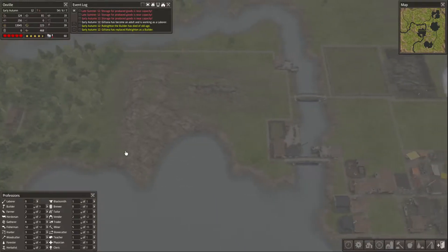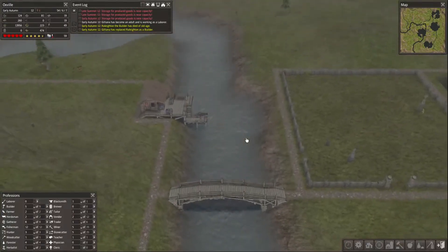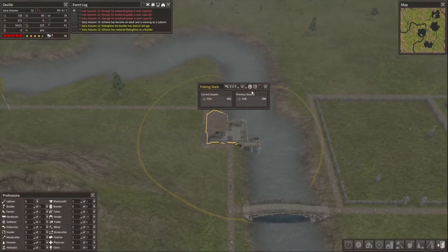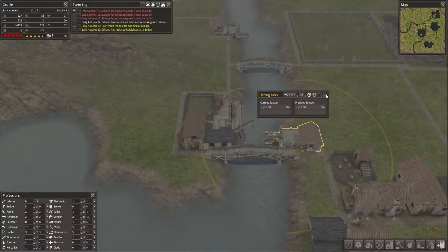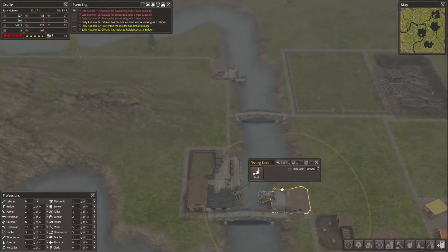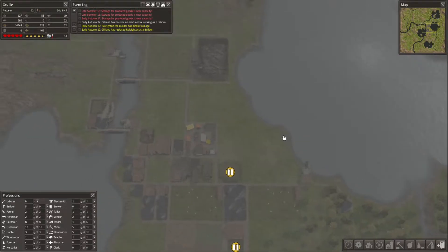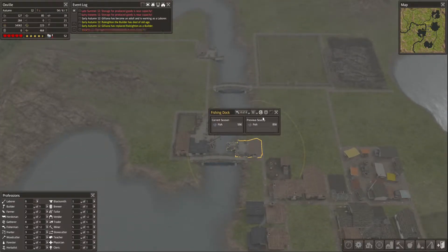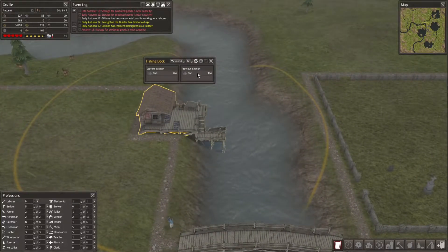We had a laborer for all of a second before one of the builders died of old age — up to three graves filled now. It's raining again. The new fishing dock is seemingly terrible. I understand this one being bad, but the other one has now almost become the best, so this one has really dropped in fish production. I guess it's because I'm fishing upstream from it — but then why is the other one so low too?